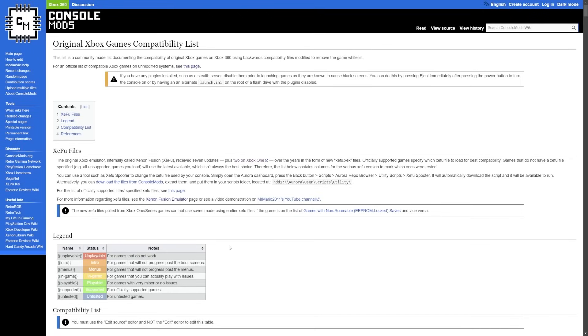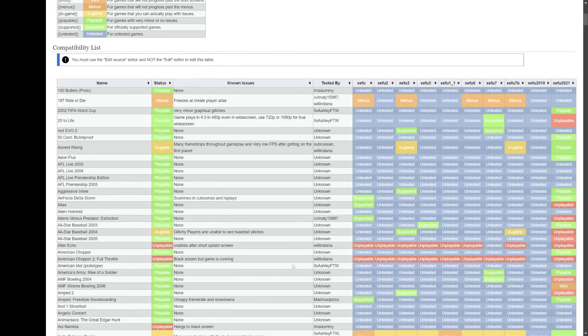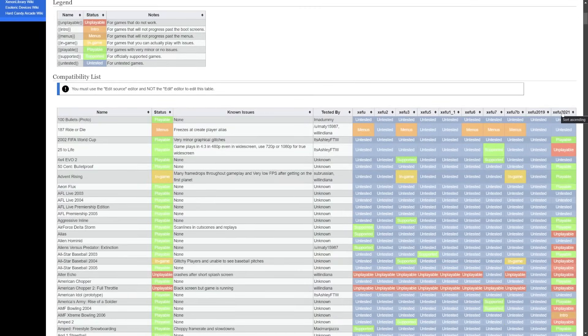If we combine this with the original Xbox games compatibility list, it shows many different games, their statuses, some notes on issues, and which specific Zifu emulator will work based on completed tests. There are new entries for Zifu 2019 and 2021. For example, TimeSplitters Future Perfect — you can get in-game on some of the later ones, but you can't control the game with an official 360 controller. You need an aftermarket controller with both 360 and OG Xbox support. That issue is fixed in Zifu 2021, though gun textures are glitchy.